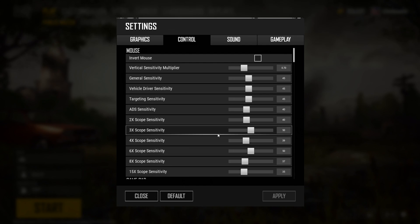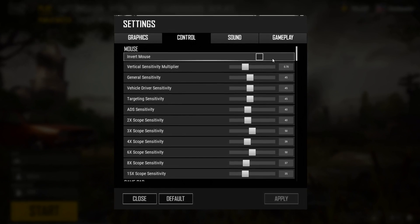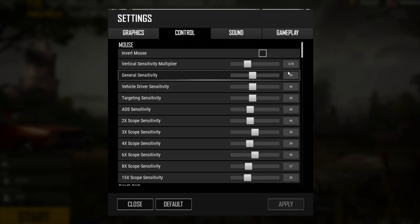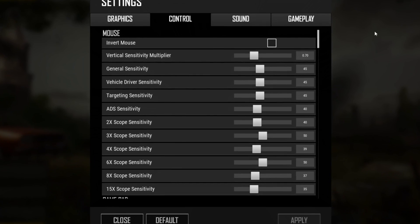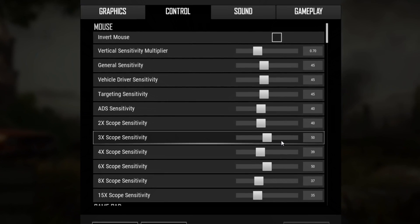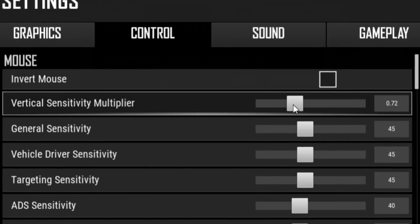This is about mouse movement. In this game, when you move it side to side, it's proper — it's 100%. But when you move it up and down vertically, it's 70% of your side-to-side movement. So they're not equal. Your up-and-down movement requires more physical travel on the mousepad than the same distance side to side at 70%. To fix that and make it a 1-to-1 ratio — 100% up-and-down to 100% side-to-side — you change this value to 1.00.